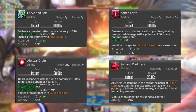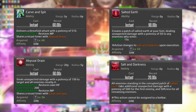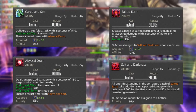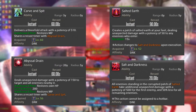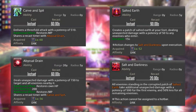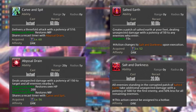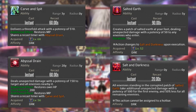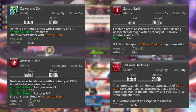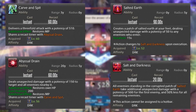Carve and Spit is a single target skill that deals damage and restores MP, while Abyssal Drain is a multi-target skill which not only restores HP but also MP. Then we have Salted Earth, followed by its extension Salt and Darkness. Salted Earth is an AoE attack with a 90 second cooldown which persists for 15 seconds and uses you as the point of its origin. Enemies within the affected area will take damage for 15 seconds.